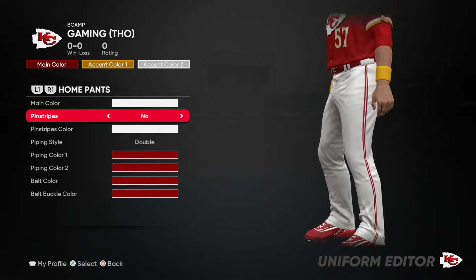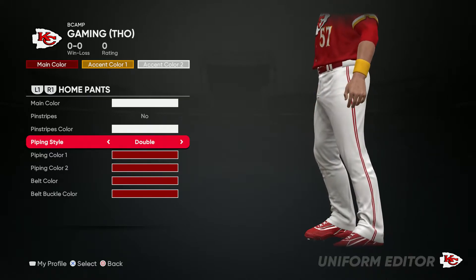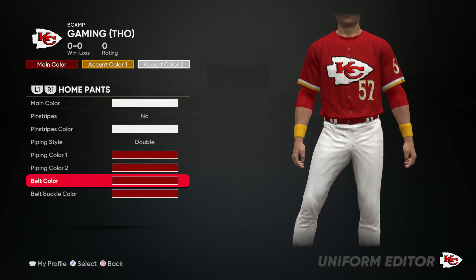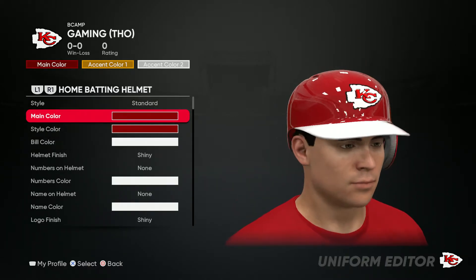For the pants you want to do all white main color, no pinstripes. For piping style you want to do double and then make it all red just like this, and the belt color red too.